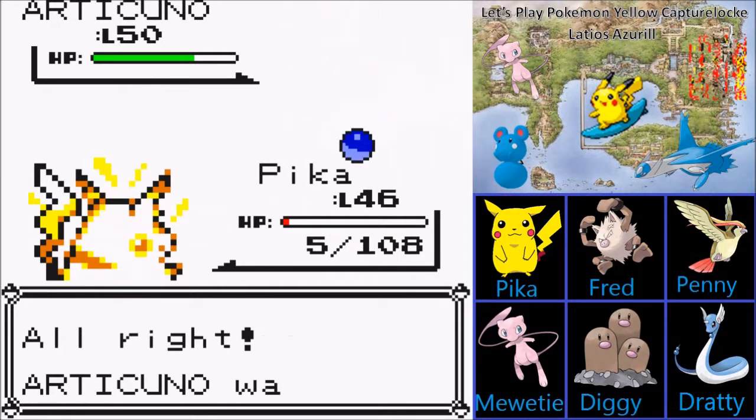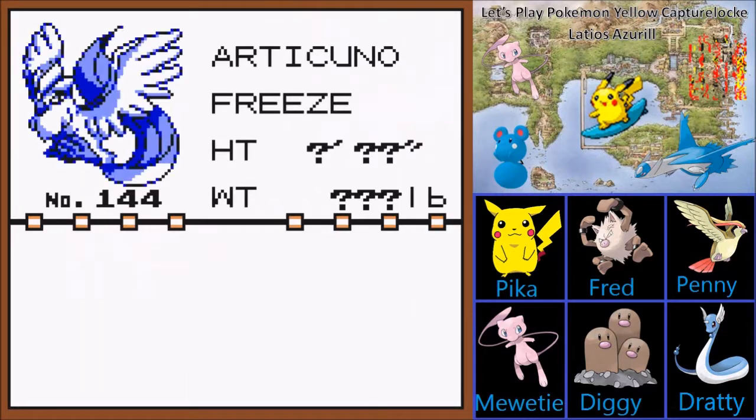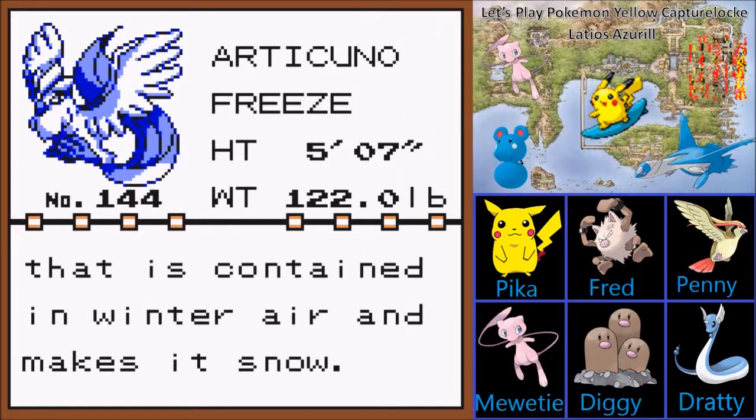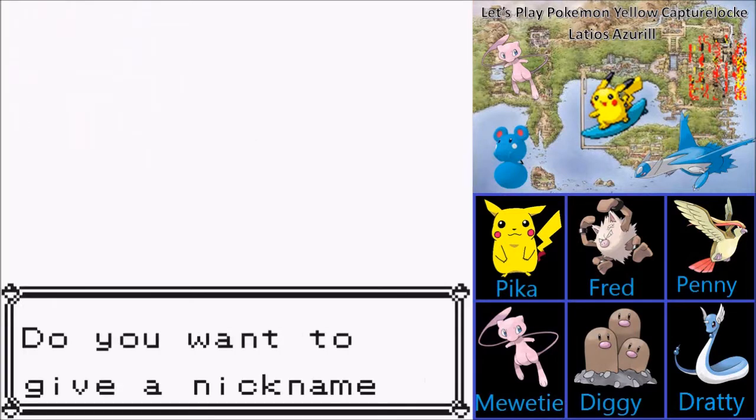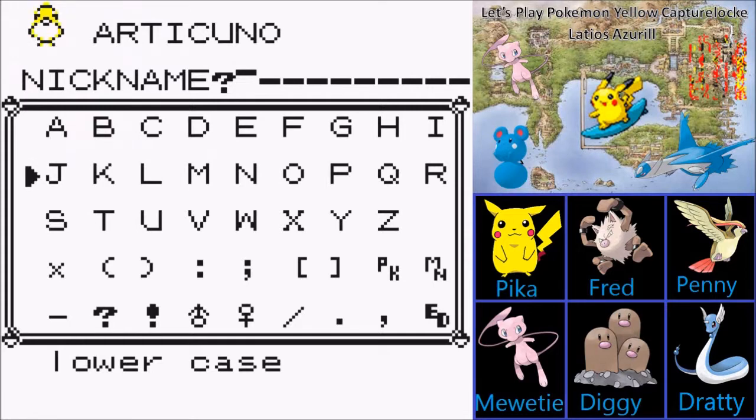Here we go against the first Legendary Pokemon we will be facing in the Kanto region: Articuno. This majestic flying bird. I'm gonna Double Team because I don't want to take an Ice Beam. I also don't feel like taking a Peck. Let's go for a Slam. That Ice Beam is going to do a lot. Okay — sorry about the Great Ball thing. I'm not losing Pika. Got Articuno! I'm really sorry, but I'm not going to sacrifice our starter, our Pikachu, for an attempt to use a Great Ball to catch this. Not worth it.